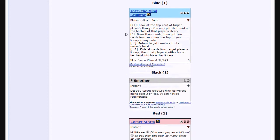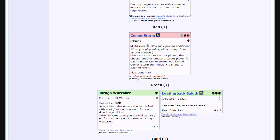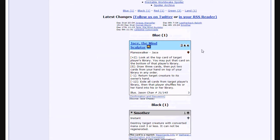One is a new version of Jace, which a lot of people have seen. Smother, which has always been a tournament staple black removal spell, so that's a reprint. Comet Storm, Juraga Warcaller, Leatherback Baloth, and Celestial Colonnade. So let's talk about each one.